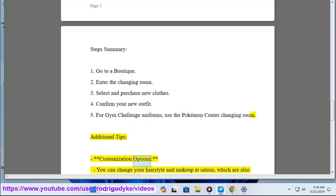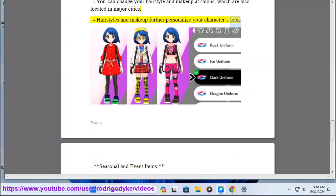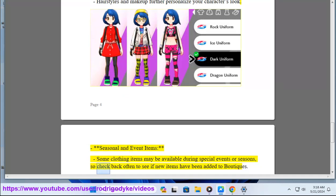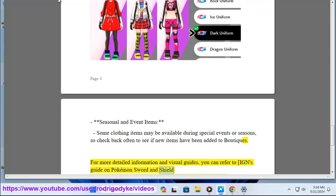Additional tips and customization options: You can change your hairstyle and makeup at salons, which are also located in major cities. Hairstyles and makeup further personalize your character's look. Some clothing items may be available during special events or seasons, so check back often to see if new items have been added to boutiques. For more detailed information and visual guides, you can refer to IGN's guide on Pokémon Sword and Shield customization.